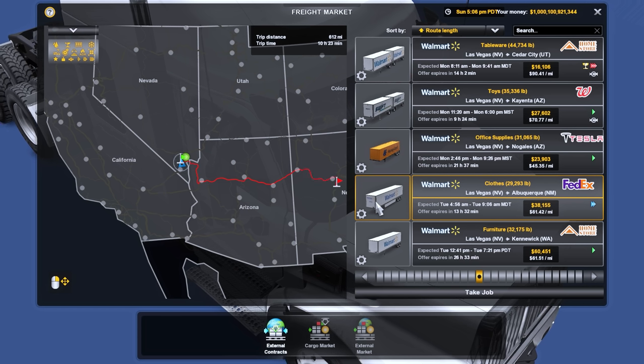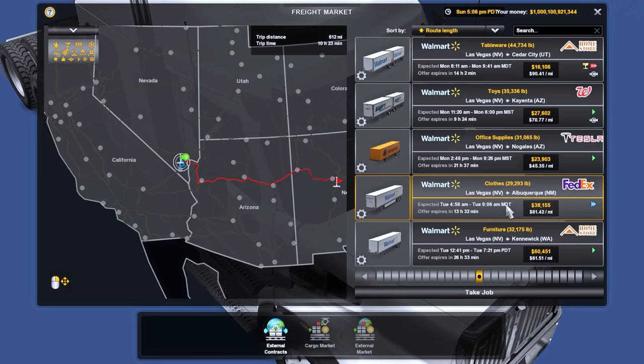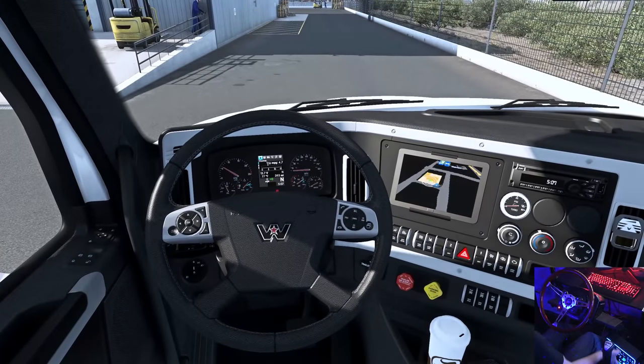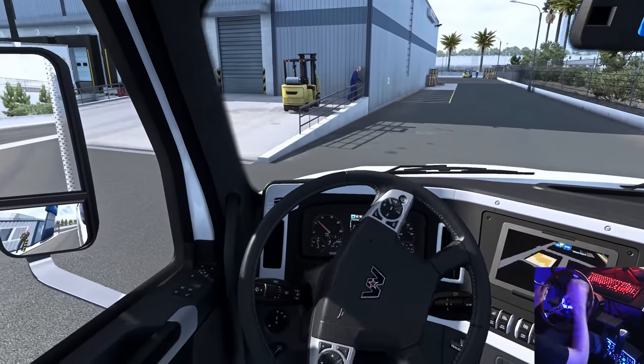Here is the job right here — clothes, 29,293 pounds of them, from Las Vegas to Albuquerque. We'll go ahead and take that one. Let's push the parking brake, put it into gear, and let's get going!